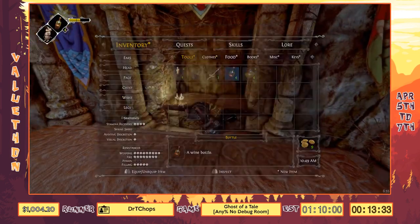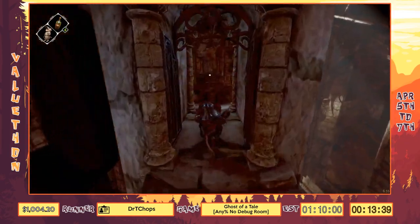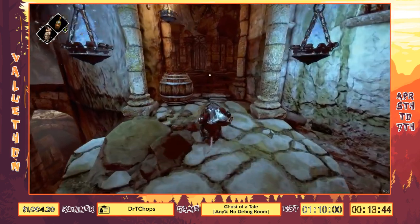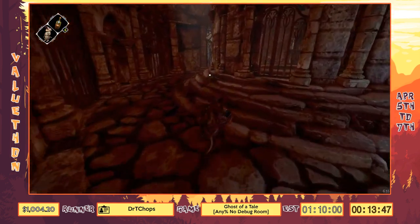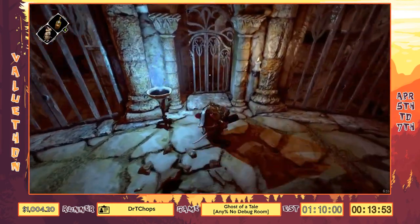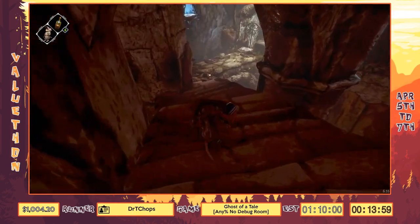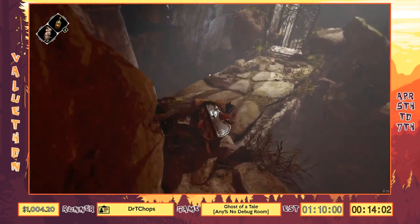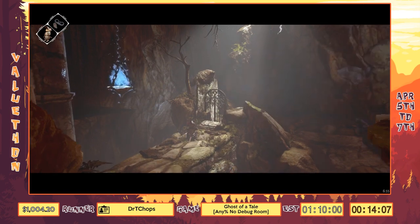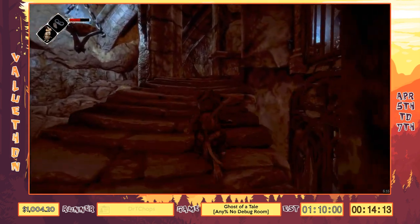Here's a couple more glitches. First, the armor is big and heavy — we're a little mouse — so you're supposed to move really slow with it on and can't sprint. But if you equip it when your model is deloaded because your camera is too close, you'll have normal movement with it, which is super convenient. Second, there's a heavy chest we're holding — when you pick up a heavy object you move really slow, but if you equip a bottle while holding it, you just move at normal speed. Only bottles do that, and I don't know why.